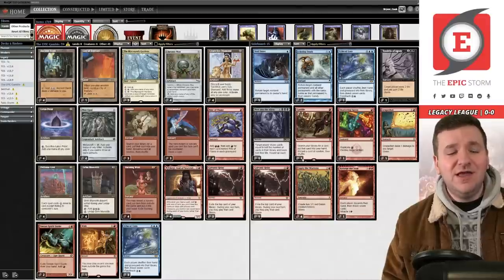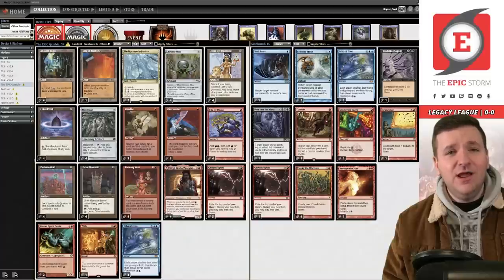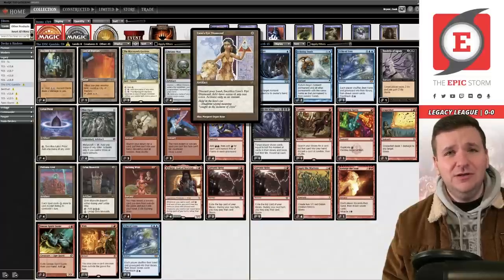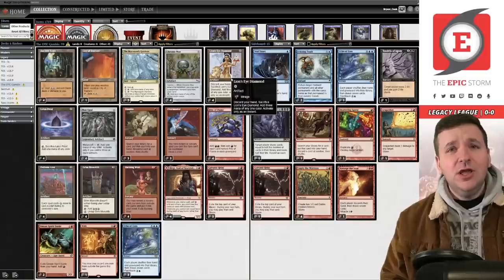I'm showcasing Micas in the Gardens in this deck. While you can play it in Epic Storm, I think it's better in the Epic Gamble, where we have three main deck copies of Echo of Aeons and Gamble to search up Lion's Eye Diamond — it's a match made in heaven.